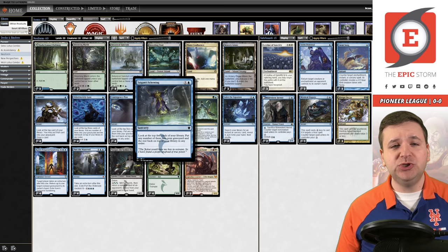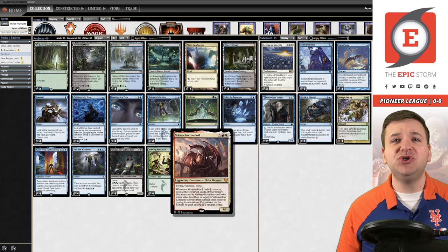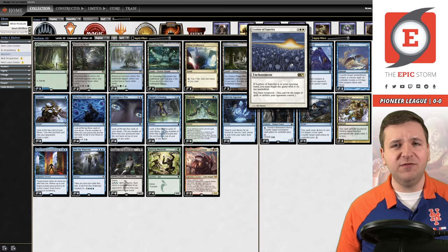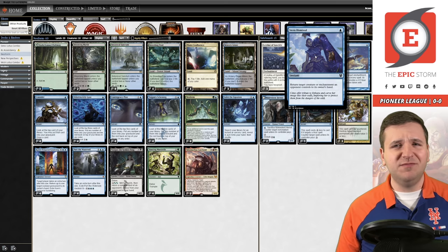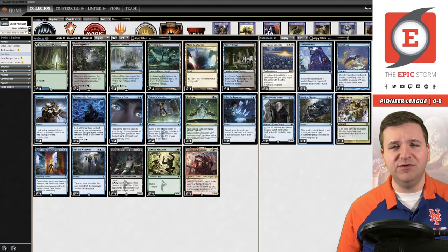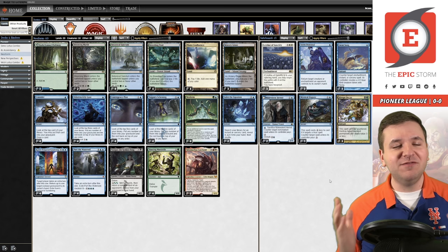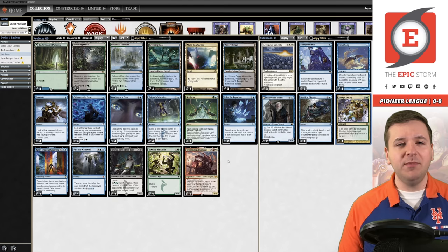In my opinion, the cool part is you have Otherworldly Gaze, Contingency Plan, and Scheming to set up the top of your deck for the elder dragon once it's in play, so you can make sure you keep hitting those time walk effects. In the sideboard we have things like Leyline to protect us from discard spells, Stern Dismissal for effects like Rest in Peace — it's probably pretty useful against Winota too, bouncing not only Winota but also Arcane Emiria. Swan Song for blue decks, Hermit also for blue decks, Mystical Dispute, and Abrupt Decay as a generic catch-all.